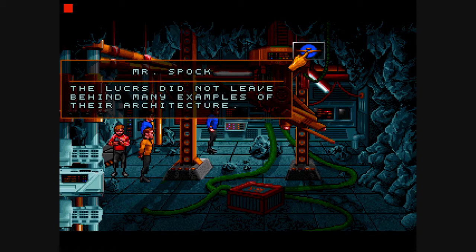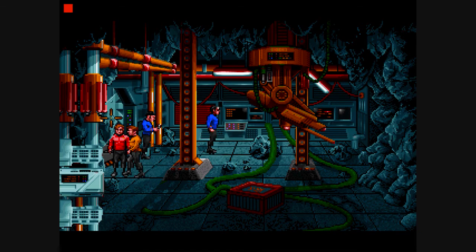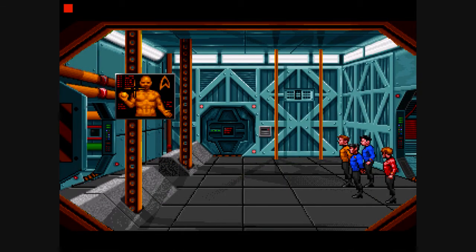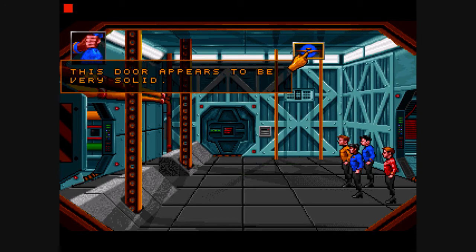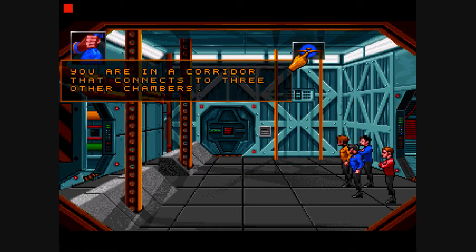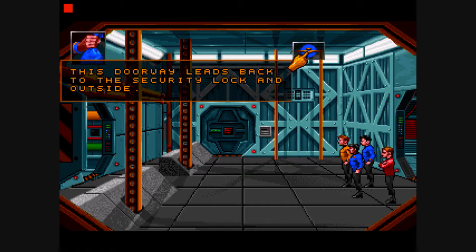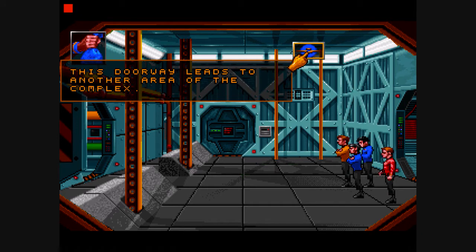Can't say I like the decor. The Lukers did not leave behind many examples of their architecture. I can see why. This door appears to be very solid. This panel is designed to receive an ID card to make the door open. You are in a corridor that connects to three other chambers. This doorway leads back to the security lock and outside. This doorway leads to another area of the complex.